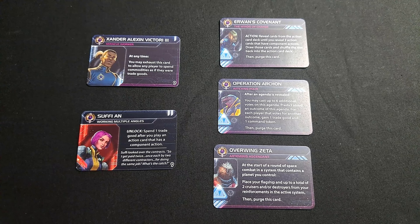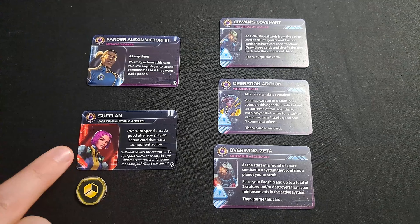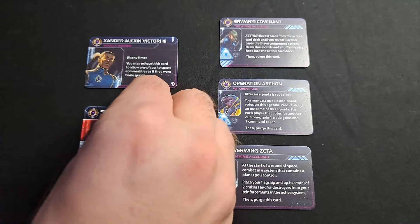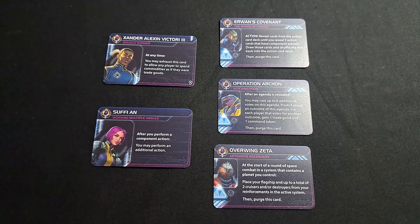For Sufian, the level two agent, she unlocks when you spend a trade good after you play an action card that has a component action. Spending the trade good is what unlocks her, not part of the card's effect. So if you play a Sabotage or a Direct Hit, you can then spend a trade good to flip her over. You can also use Xander — exhaust him to use a commodity as a trade good — to unlock Sufian.